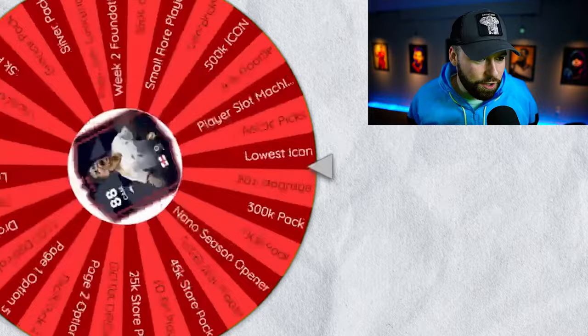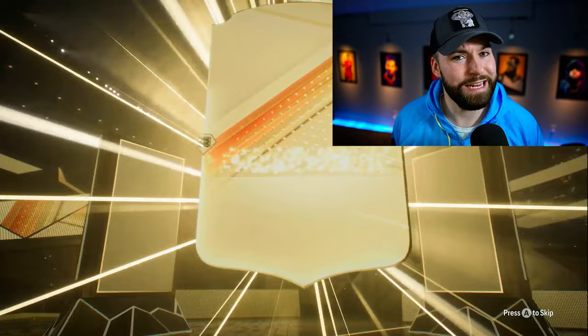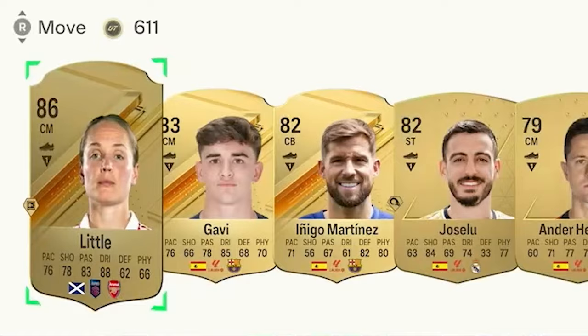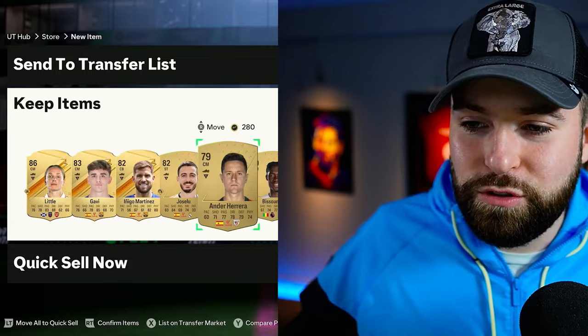Next up we need a goalkeeper. Give us a goalkeeper — just not bronze, not silver. We got a 25k sword pack — that has to have a goalkeeper, right? Maybe a promo? No promo. Just give us a goalkeeper. It might actually be a walkout from Arsenal, but that is not going to cut it for a goalkeeper. Remember, we only get one respin, and I literally have to use it right now.